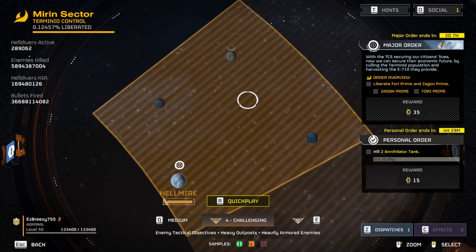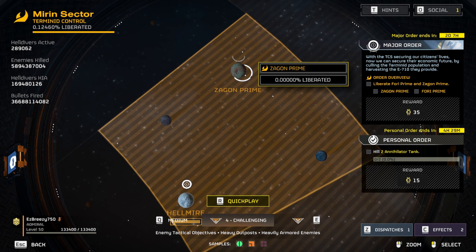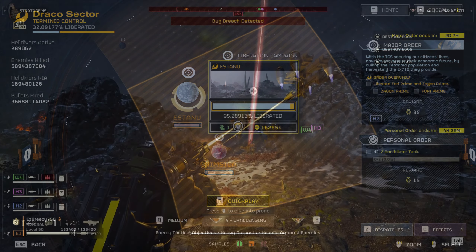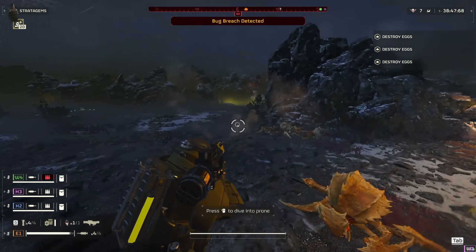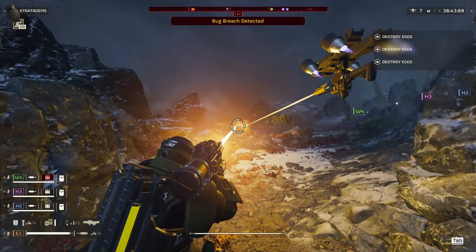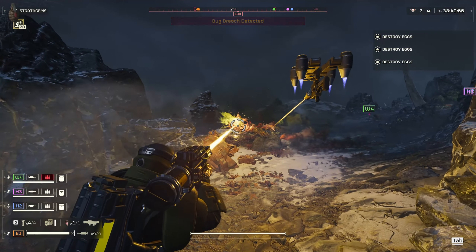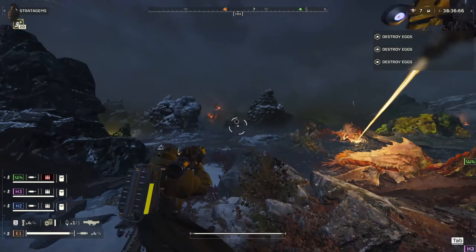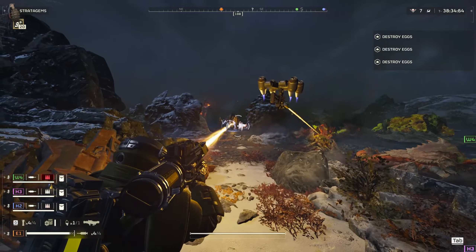We're gonna try, but if you don't know, when we lose a major order there are consequences — it affects the overall state of the game, whether we win or lose. I think Joel is setting us up for a loss. It's possible we could win, but more than likely there's like a 90% chance we're gonna lose.